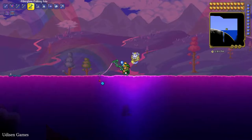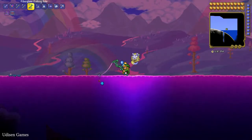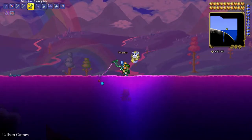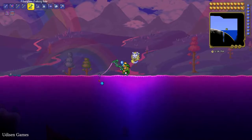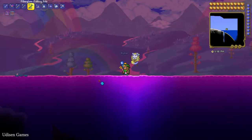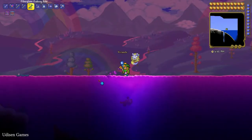Sometimes you can catch different crates: wood crates, mithril crates, gold crates, and sometimes biome-specific crates. The ocean crate can only be caught in the ocean biome — remember that. Also very important: fishing power matters. More fishing power means better quality loot, more crates caught, and less time spent fishing.